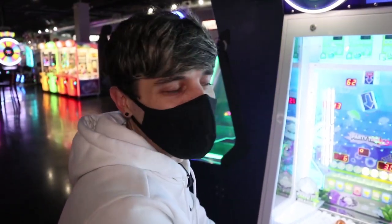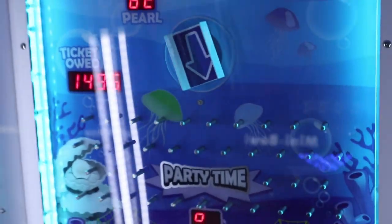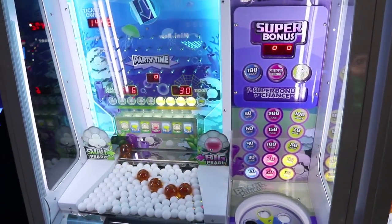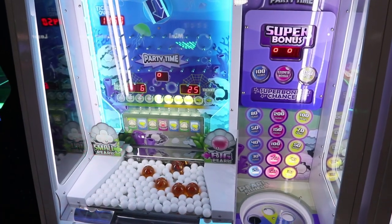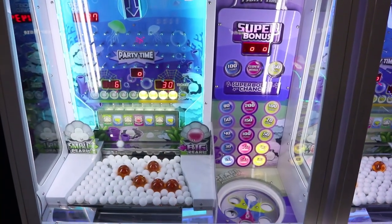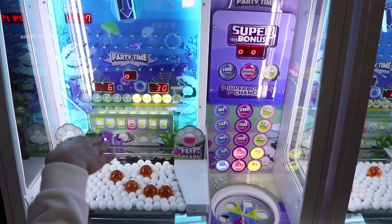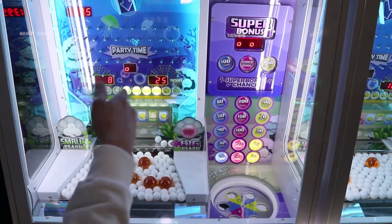Zero credits left — this is all we have. So now we're hoping for this ticket party time so I can push all these pearls over. This is it — I can't reload anything. If we get it and I'm out of things, then that's it. We got another big pearl — that's good, that'll give a better push. We need one more for ticket party time. One more — it was so close. I'm trying to guide it in there. See the little slots there? It went in pearl — now it's going to take one away from ticket. We don't want that because we're closer to ticket party time.